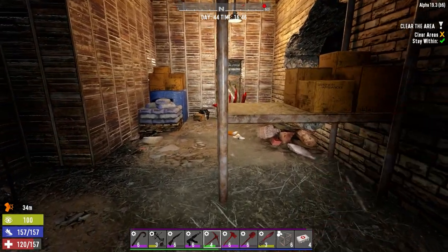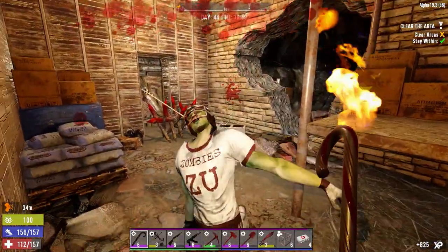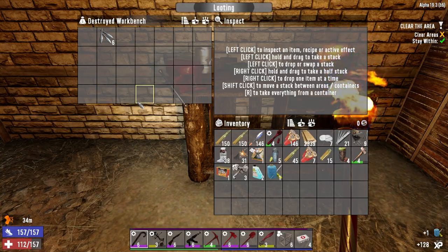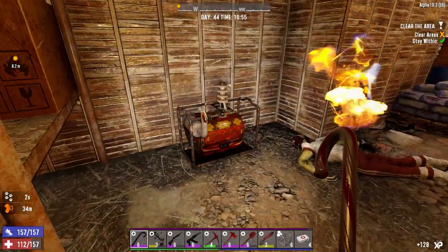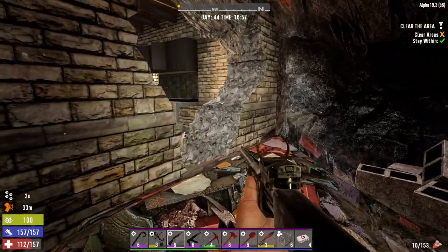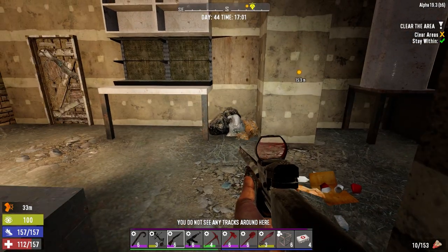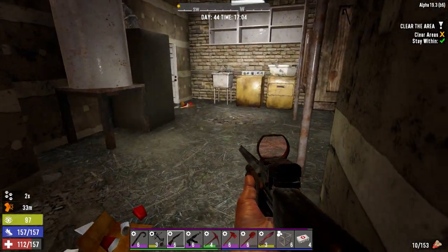It's a tough mod by itself. I'll take these feathers - if we find more great, if not I'll just ditch them. I've got to be very careful here because I think that's a wandering horde outside. Yeah, it sounds like a wandering horde - we've got one idiot banging on the building. Hopefully they don't stop right next to the building.